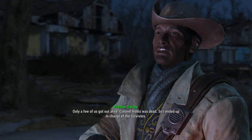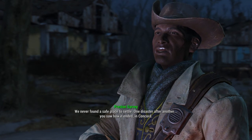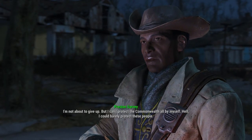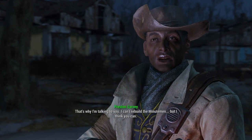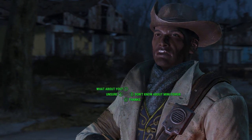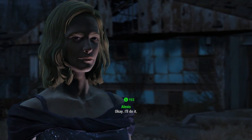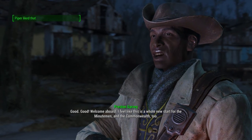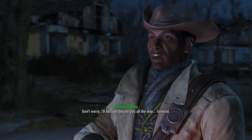Colonel Hollis was killed in Quincy, so Preston ended up in charge of the survivors. They never found a safe place to settle - one disaster after another. Preston says as long as I don't give up, the Minutemen will survive. He says he can't rebuild them, but he thinks I can. I agree to do it, and Preston promotes me to General - the same rank held by all previous Minutemen leaders.